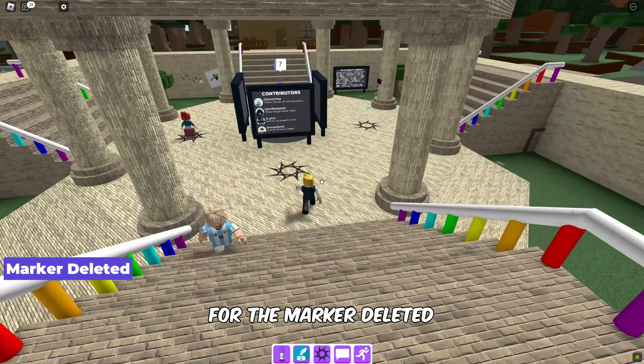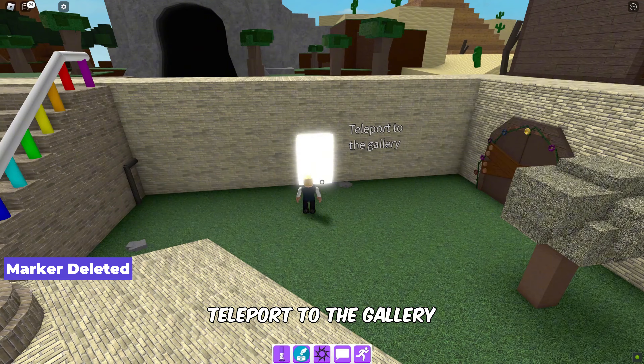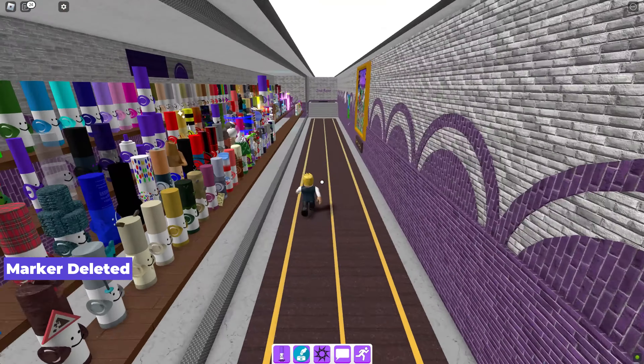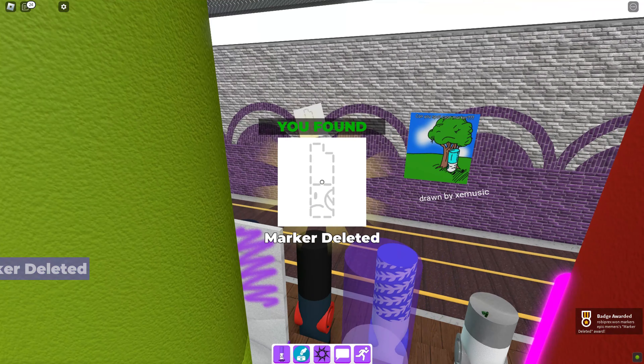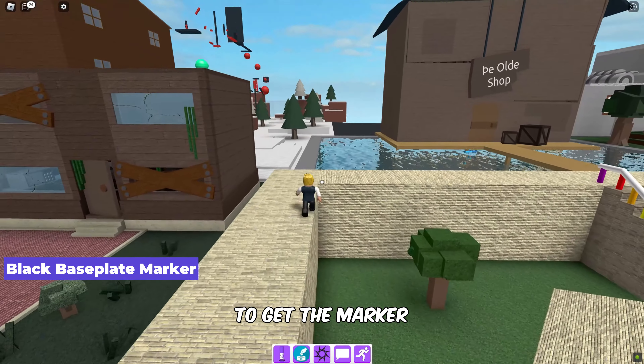Next up we are looking for the marker deleted. Teleport to the gallery to collect the marker. Then go to the black base plate to get the marker for the black base plate.